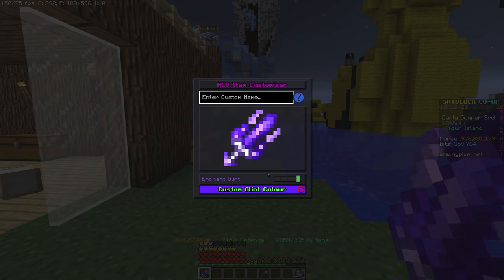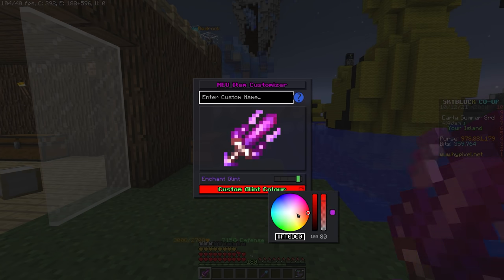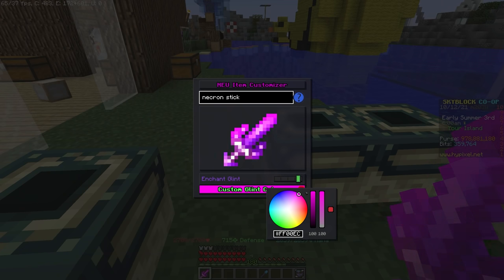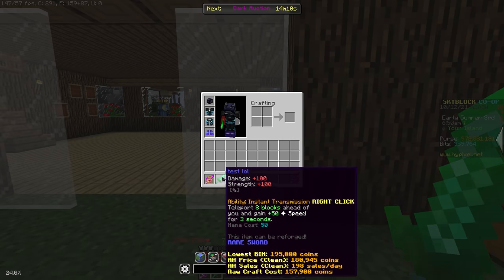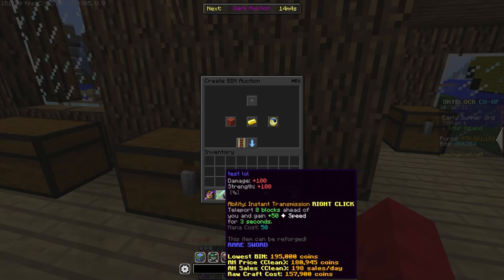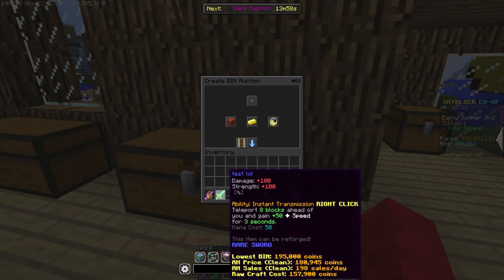NEU Customize. This one is for customization freaks or those who have an item that they are somehow really attached to. Typing /neu customize whilst holding any item that has a UUID will allow you to change its name and enchantment glow colors. There are a lot of options here for formatting codes and colors, and there is also the option to disable the enchantment glow if you want an item to stand out. This customization persists even when logging out, in chests, in displays, and even when trading items back from people. However, this customization is client-side only, so nobody else can see it except you.